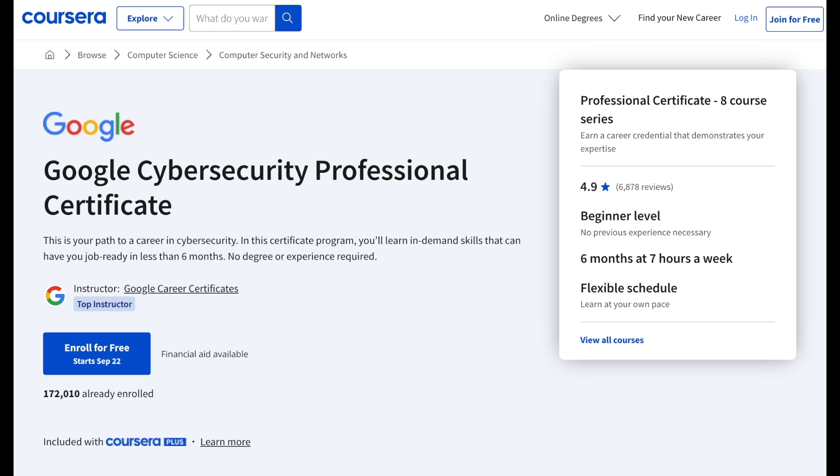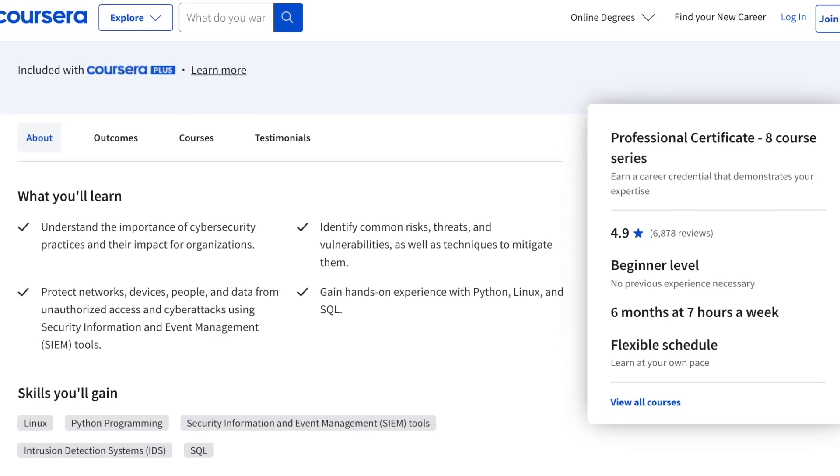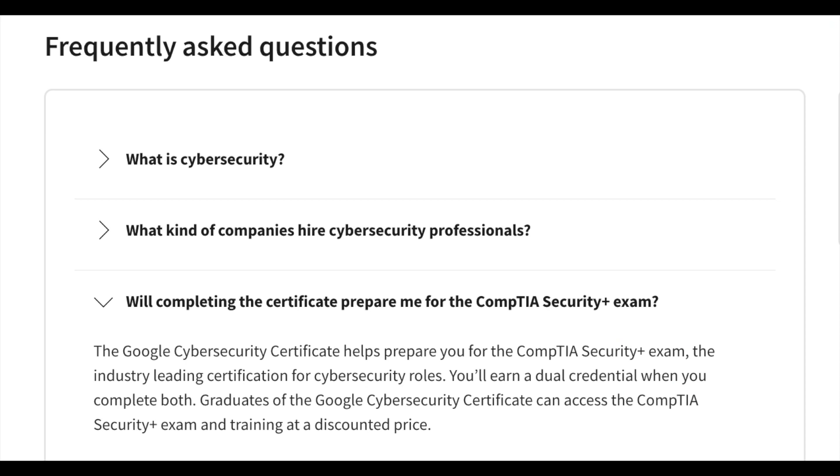One of the top cybersecurity professional certificates on Coursera is the Google Cybersecurity Professional Certificate Program. This is one of the best programs out there for beginners trying to break into cybersecurity. You don't need any previous experience or degree to take the program, which means you can come in as a complete beginner. It is designed specifically to help you gain the foundational skills and knowledge needed to start a career in cybersecurity in roles like cybersecurity analyst, SOC analyst, and more. Once you complete the program, you'll also get access to the CompTIA Security Plus exam and training at a discounted price, and a dual credential once you complete both the professional certificate and the Security Plus certification exam.